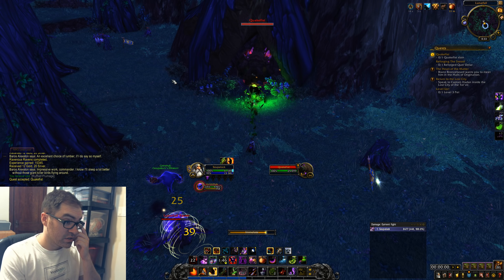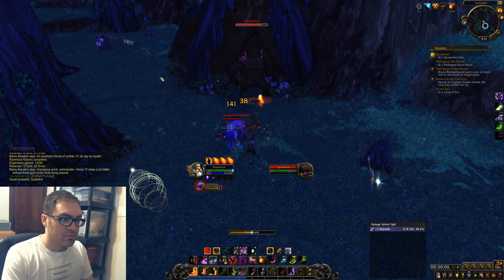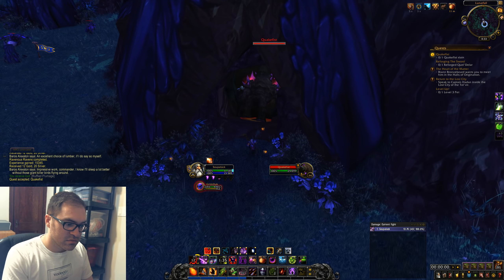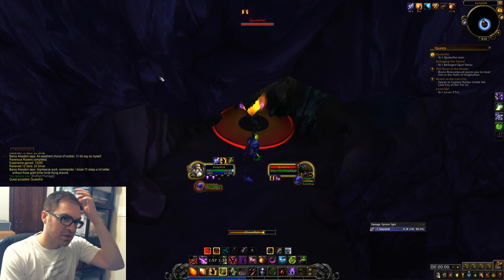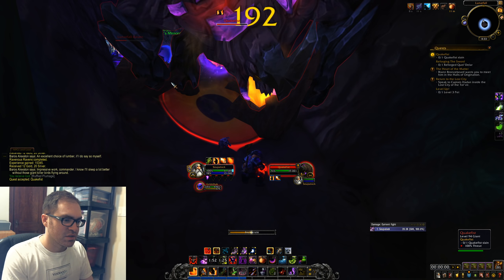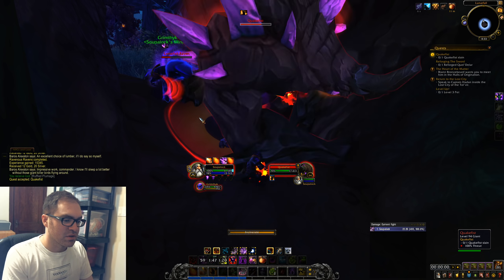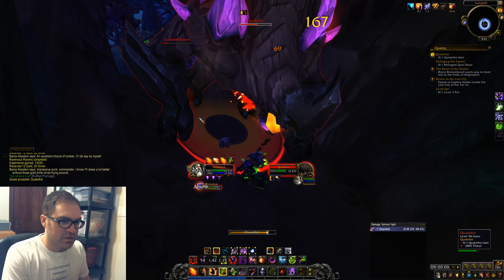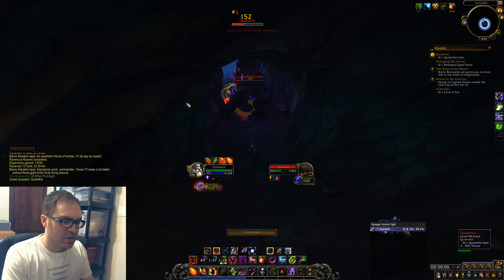Oh, it just leashed on me — seriously, what was that about? Let me try this again. Apparently I have to be in the cave to fight this thing. There's only so many times I want to deal with a leashing mob. The entrance is here and we need to fight inside the cave — that must be it. The quest even mentioned it being in a cave, so I guess it doesn't like being attacked outside.